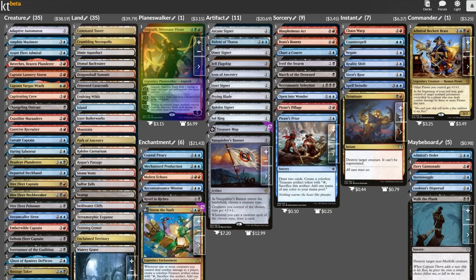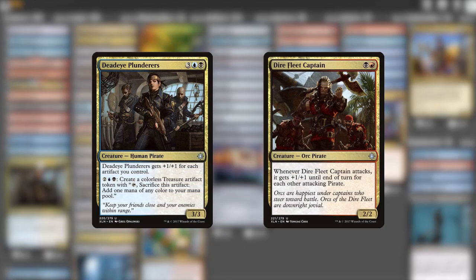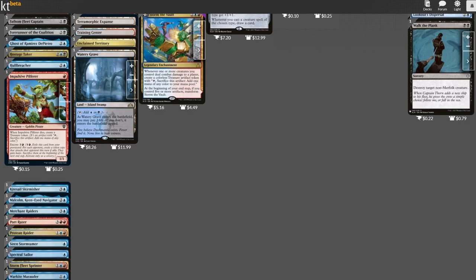Of course, to make room for these, we have to maroon some crewmates. Dire Fleet Captain and Deadeye Plunderers are my first subtractions. We have a flourishing crew now and have to make genuinely tough cuts because we have so many good pirates to choose from. These cards focus on making themselves bigger, but they're just a little too self-serving. Evasion will be preferable to simple size. I also really adore Impulsive Pilferer, but he's a 1/1. In terms of 1-drops, I found myself preferring the Changeling Outcast to help us steal things.